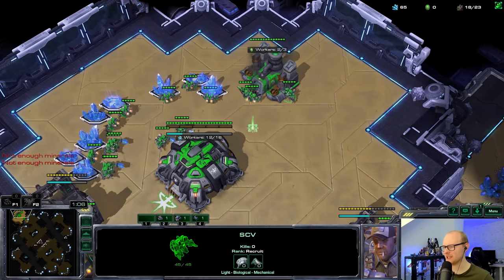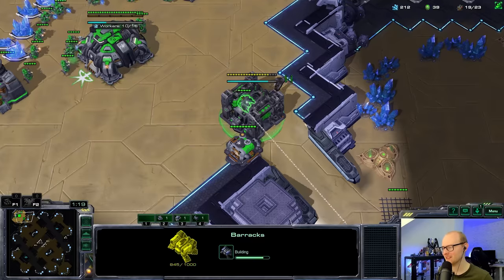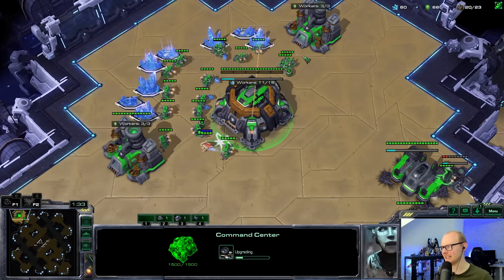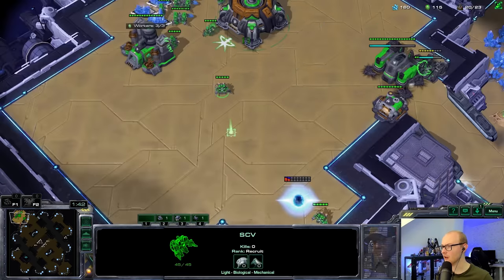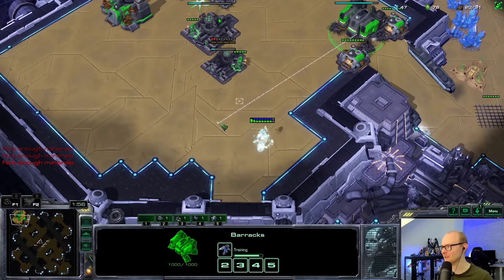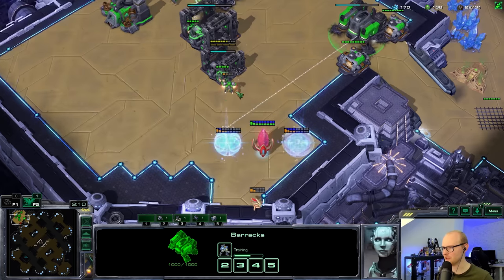Liberators are obviously not going to be built here. I was going to SCV scout because this guy did try to cheese me last game, but with double gas my economy is already not that great — sacrificing an SCV as well doesn't sound like the best idea. I feel like he also probe scouted me when he cheesed last time, which usually lowers my suspicion level. He's kind of rushing me from there — oh, I don't think I've ever seen anyone do that.